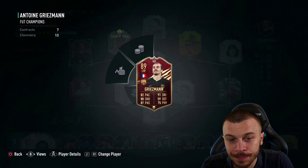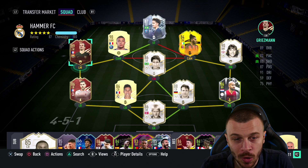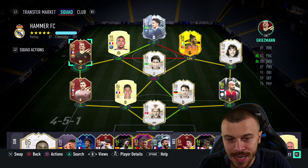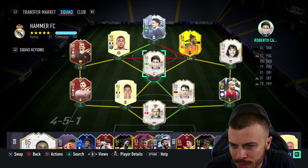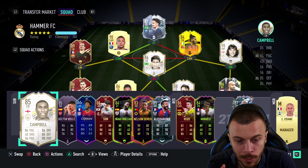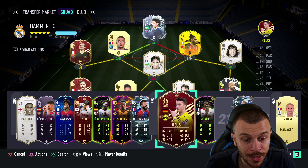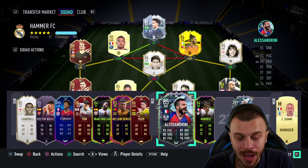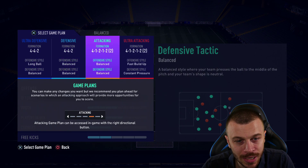We packed Griezmann in the previous episode, so I just wanna try him out on 10 chemistry in the 4-1-2-1-2 narrow formation. I'm gonna use one super sub - I'm gonna get rid of Diego Carlos and Roberto Carlos after minute one and use someone else. I haven't decided yet, probably gonna use Royce - that's also a new player that we packed in my player picks. Let me show you my after minute one formation and tactics.